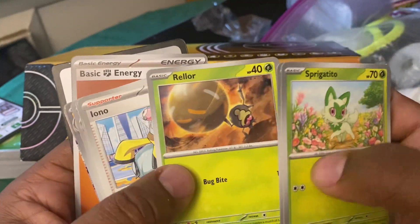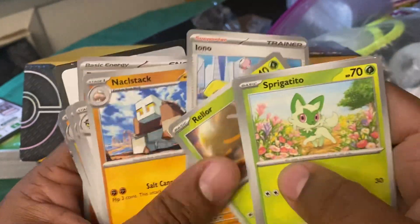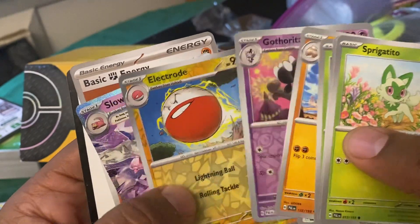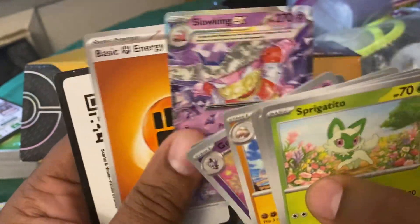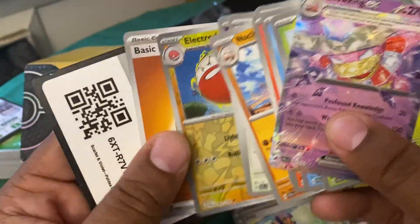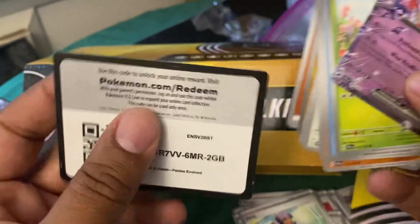Sprigatito, Quaxly, Charcadet, Riolu - oh we got an Iono, that's good! Nick and Mac, Corviknight fire - and oh, we got the Slowking EX! I needed this card. We're about to just check and see what other cards we need for this. Reverse - all of that you can have this code.